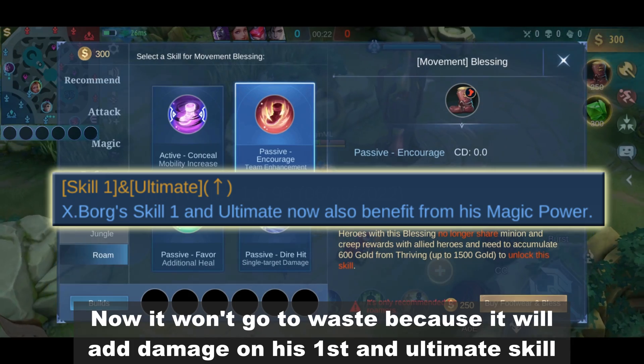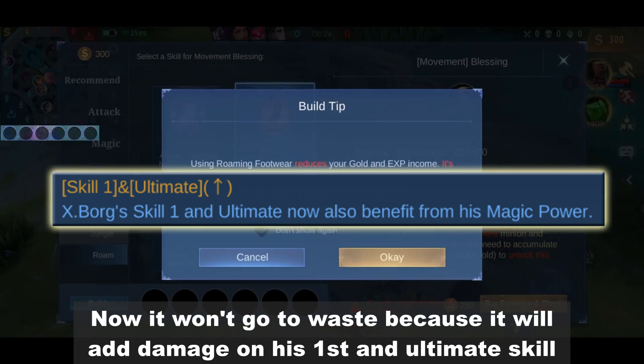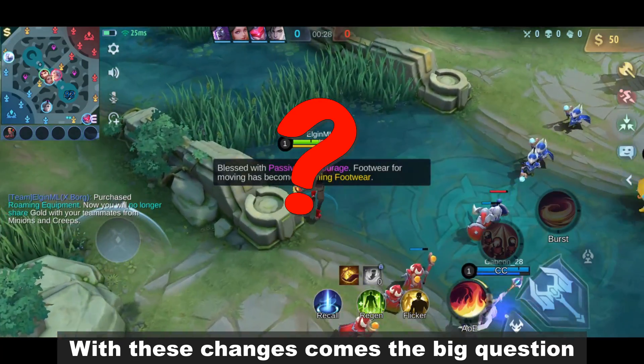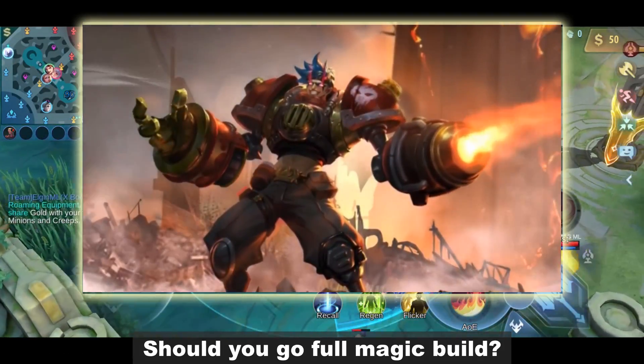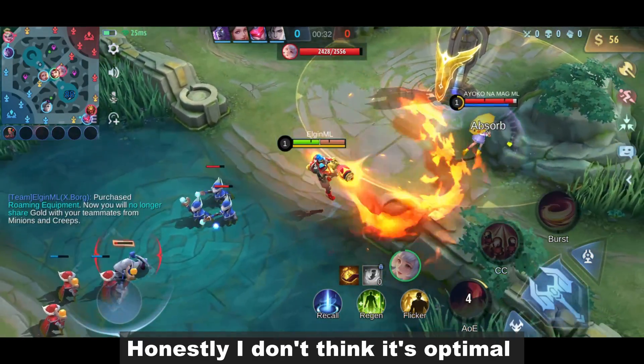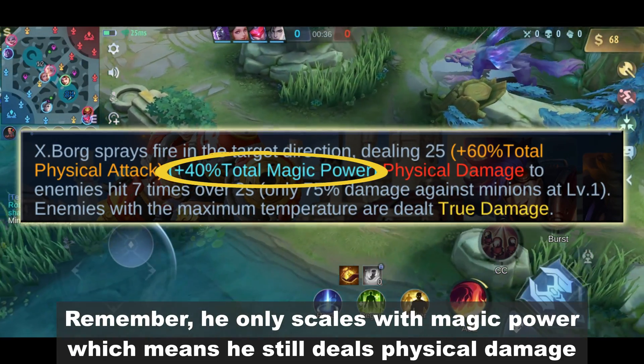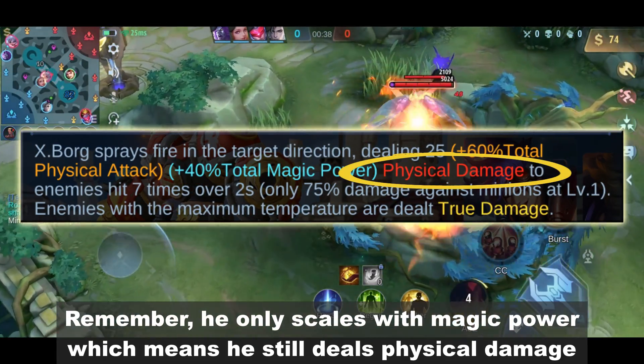Now it won't go to waste because it will add damage on his first and ultimate skill. With these changes comes the big question: should you go full magic build? Honestly, I don't think it's optimal. Remember, he only scales with magic power which means he still deals physical damage.